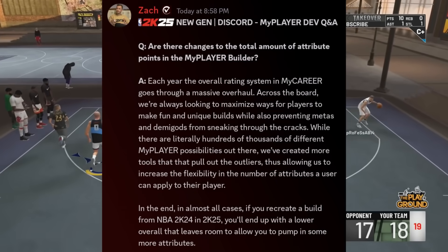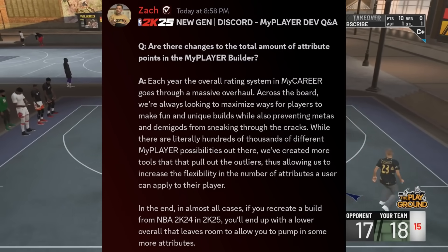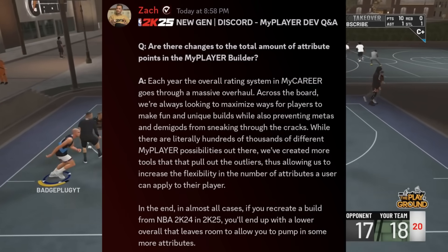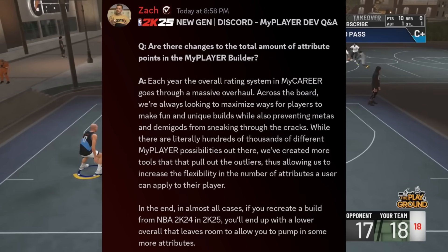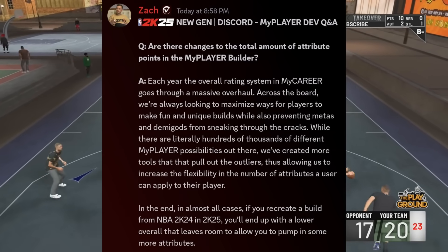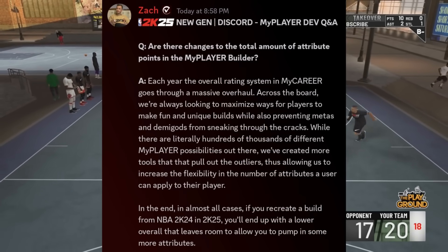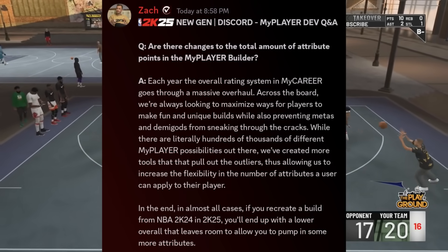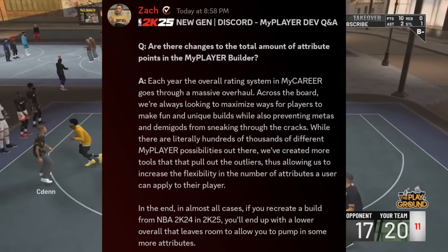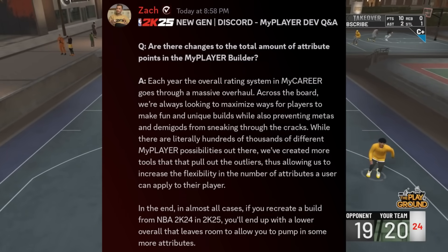Are there changes to the total amount of attribute points in the MyPlayer Builder? Each year, the overall rating system in MyCareer goes through a massive overhaul. Across the board, they're always looking to maximize ways for players to make fun and unique builds while also preventing metas and demigods from sneaking through. While there are literally hundreds of thousands of different MyPlayer possibilities, they've created more tools to pull out the outliers, increasing the flexibility and numbers of attributes a user can apply. In almost all cases, if you recreate a build from 2K24 in 2K25, you'll end up with a lower overall that leaves room to pump in more attributes.